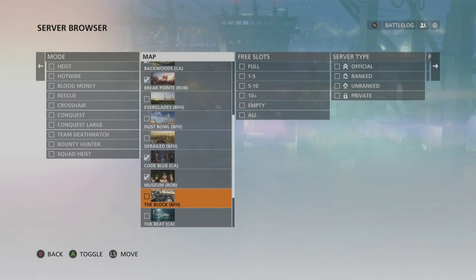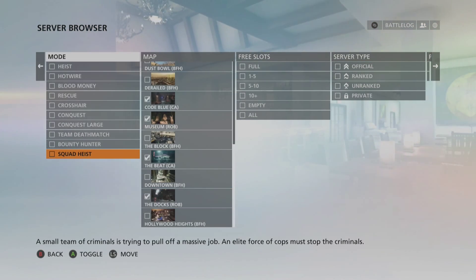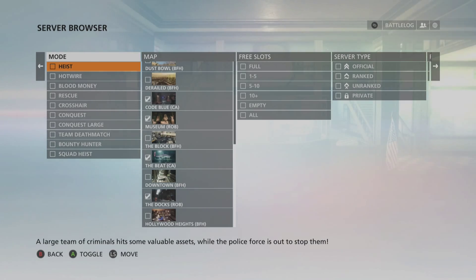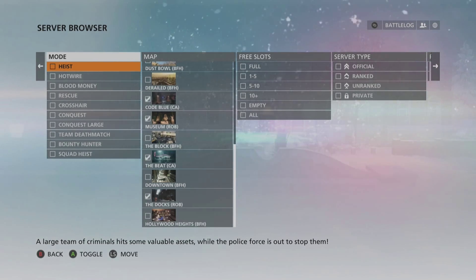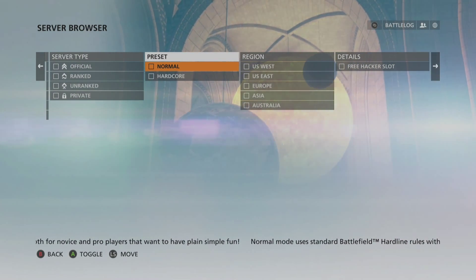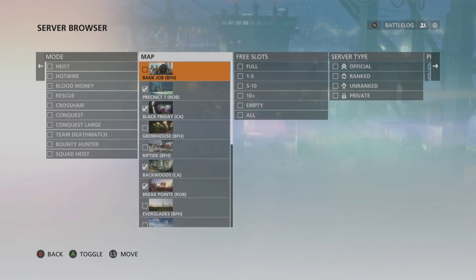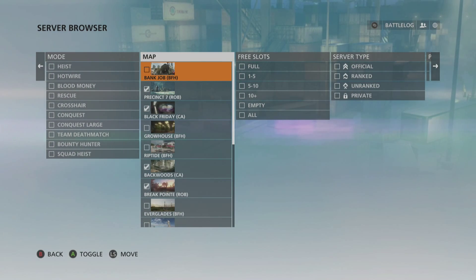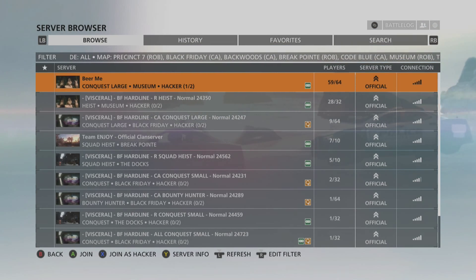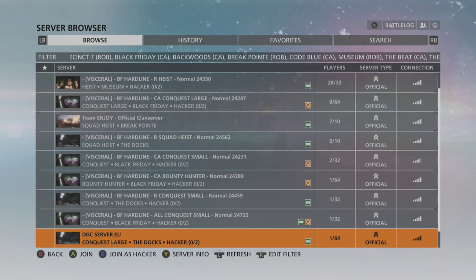I'm assuming it's going to be the Robbery and the Criminal Activity DLCs, so I'll go ahead and check all of those now. You can also select what game mode you want, but I'm going to leave those unticked so it shows everything. I'm just going to check the DLC options. Once done, back out into the Server Browser, hit refresh, and you should hopefully have a good list of all available servers that you didn't have before.